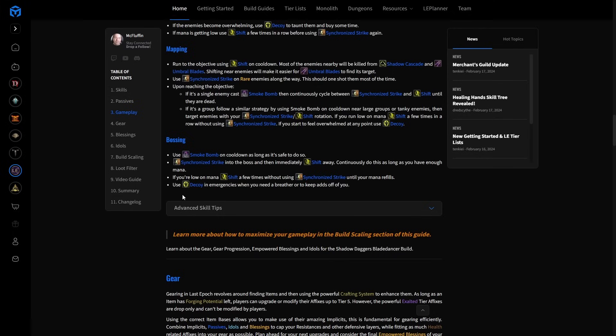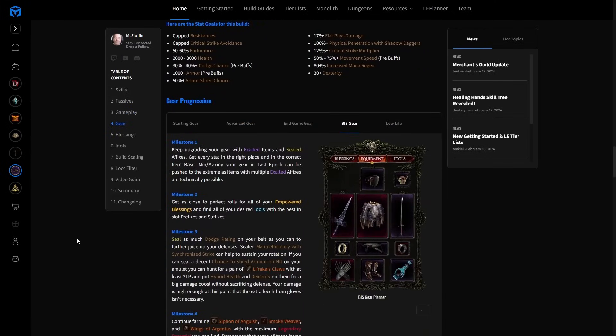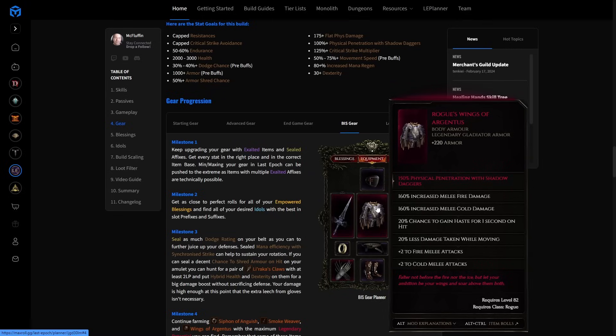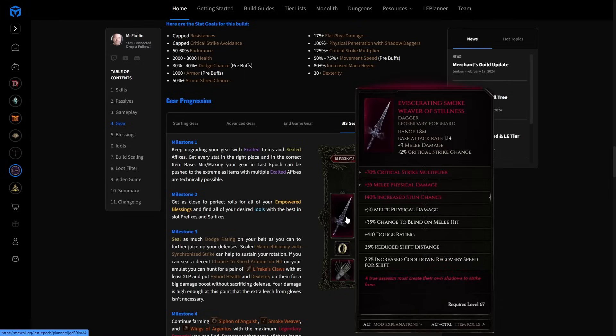As far as gear goes, we want Smoke Weaver and Wings of Argentus for that 20-25% less damage taken while moving — very powerful. Haste on hit is a nice extra guarantee. If you can get a one-LP Wings of Argentus and put phys pen with Shadow Daggers on it, that's a very rare and excellent item. Increased health is also really good here; regular health and vitality are nice. For Smoke Weaver, even a one-LP — especially a two-LP with crit multi and melee phys — is an awesome item. We also use a katana with critical strike multiplier, additional crit strike multi, melee phys damage, and dodge rating.